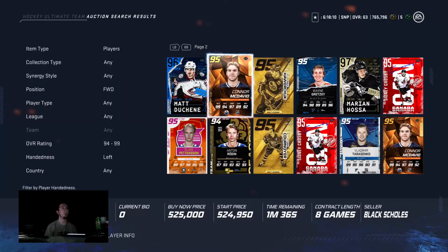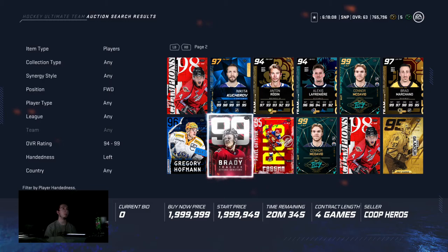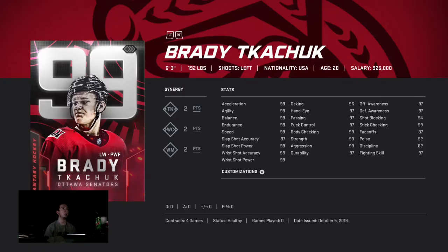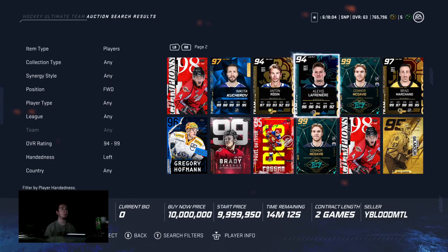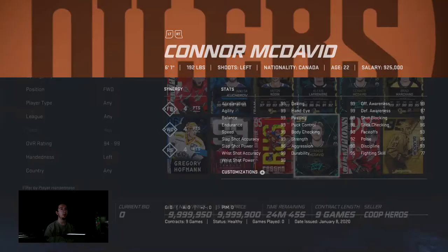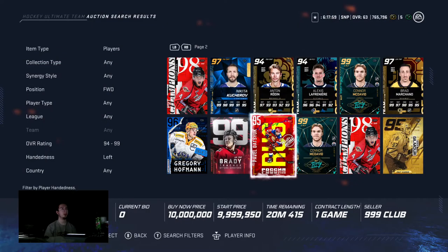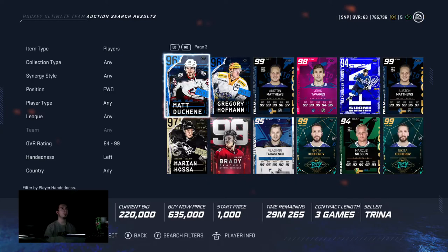I prefer around 6'2"-6'3", 200 pounds. This Brayden Schenn card is a beast — he's 6'3", 192, very very good. McDavid's good at right wing, he's a center too, but either way, if you're not going to use him at center, make sure you get him at right wing for sure.